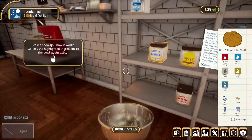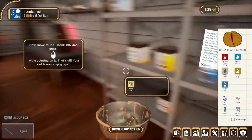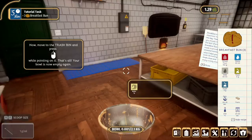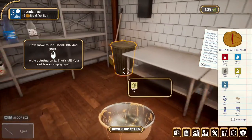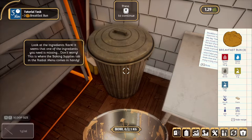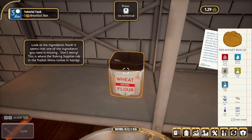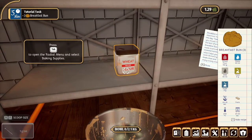The tutorial shows how to collect the highlighted ingredients into the bowl. If you need to restart completely, go to the trash bin and left click — you can get rid of the entire contents of the bowl. You can also use the trash bin to throw away other ingredients like burned bread. The game actually highlights what ingredients you need, which is very helpful.